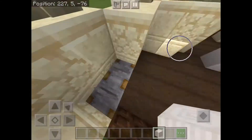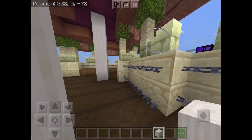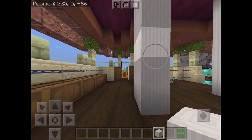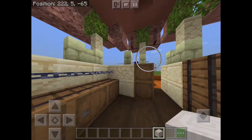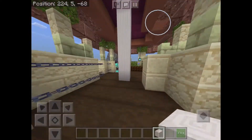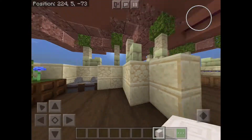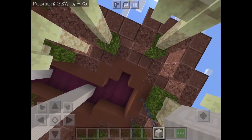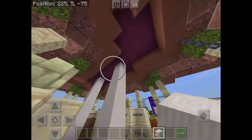We have some armor stands and some planters with lanterns going over it as sunlight, and some stone cutters — these were recently changed on Bedrock. Then barrels here and some crafting tables. On the ceiling you can see the crimson hiding behind the brick stairs.